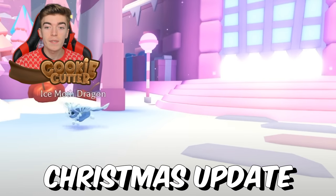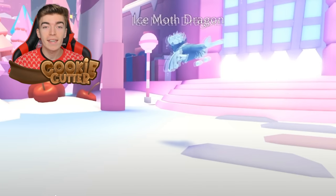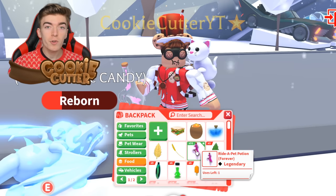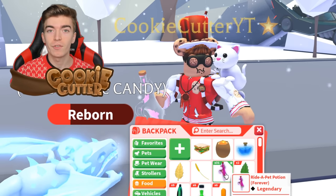This is the new dragon coming into Adopt Me's Christmas update, the Ice Moth Dragon. Today I'm going to show you how you can get it for free. You can get this pet for free. If you'd like a free Rye Potion, like this video and comment down below — I have 30 to give away completely for free.